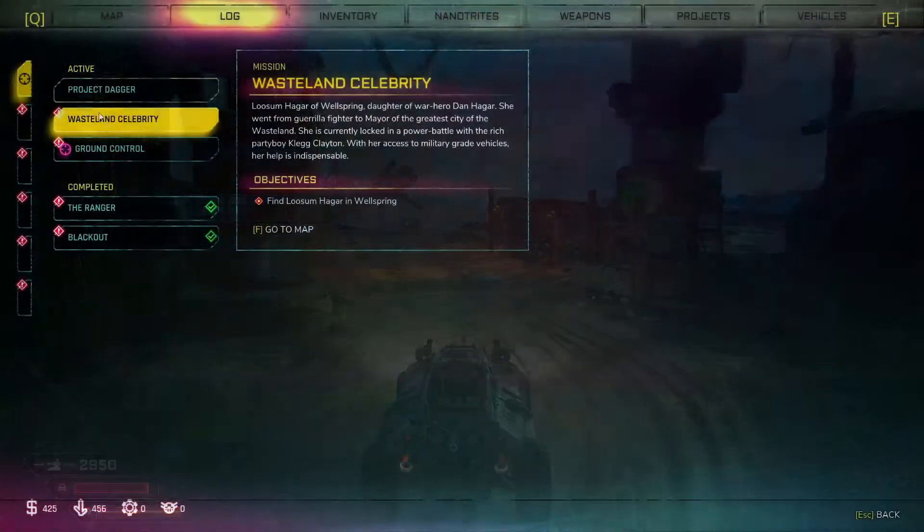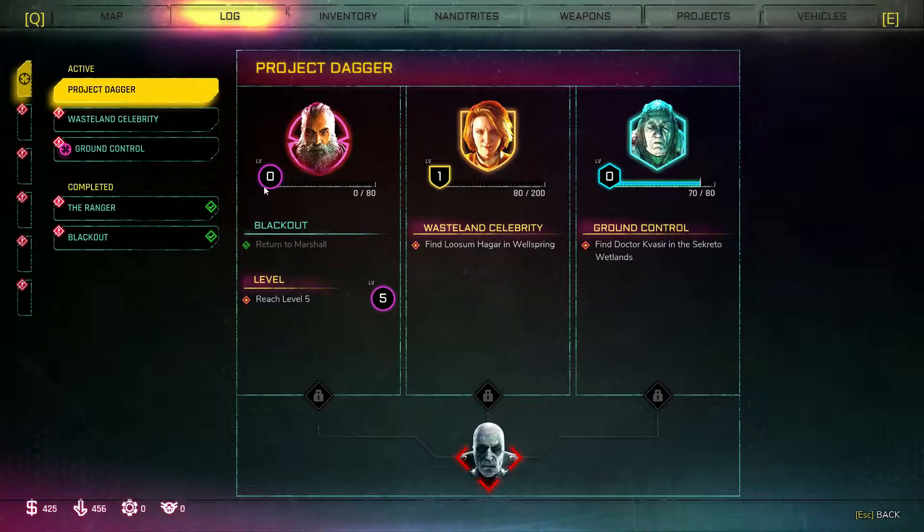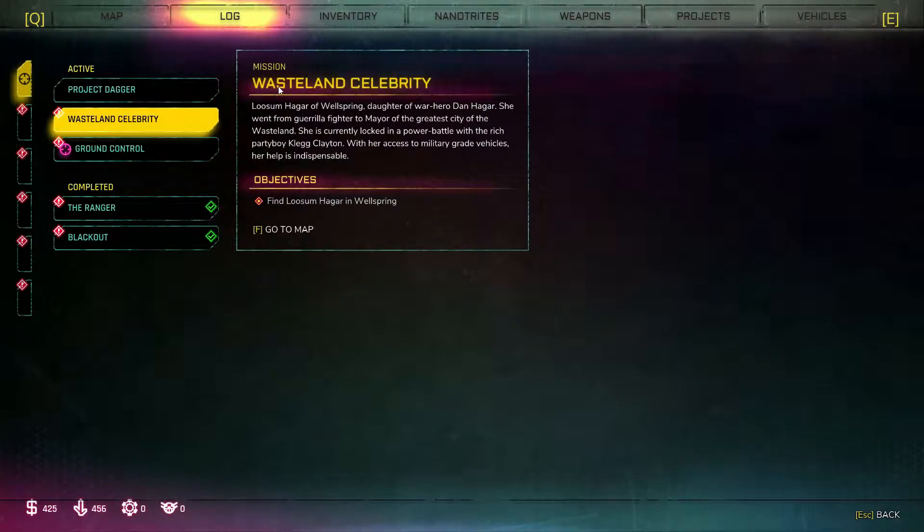That's what I'm trying to figure out — what is Project Dagger? I don't understand. Let's try this one: 'Wasteland celebrity Loosum Hagar of Wellspring, daughter of war hero Dan Hagar. She went from guerrilla fighter to mayor of the greatest city in the wasteland. She is currently locked in a power battle with rich party boy Klegg Clayton. With her access to military-grade vehicles, her help is indispensable.' All right, go find on the map — let's do that.